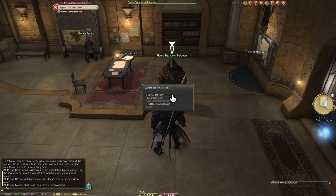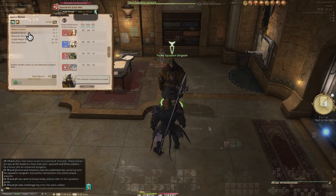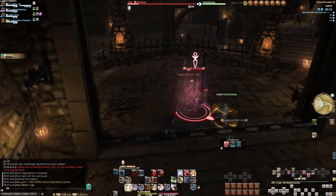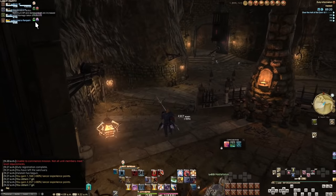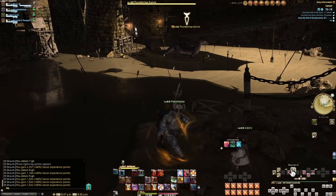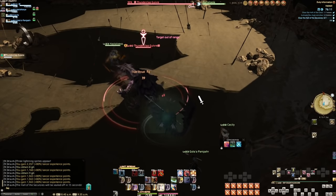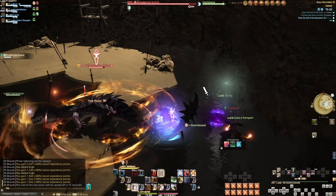Just make sure you and the squad members meet the minimum level requirements to get into the dungeon. You will want to do these, but there's a bit of roughness to them — the AI is terrible. Tank positioning and aggro management is all but nothing; they don't follow any real rotations, but their damage is good despite that. And they don't do mechanics or dodge AOEs. You have to use the engage/disengage buttons on this little pop-out to move them as needed.